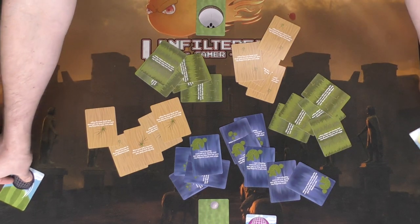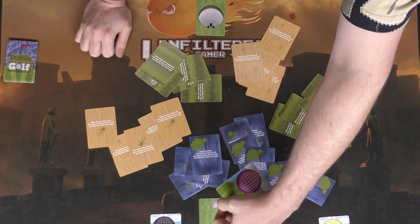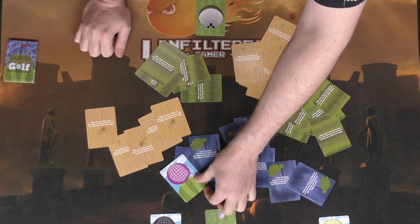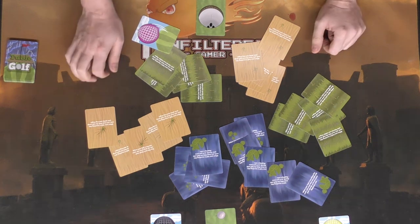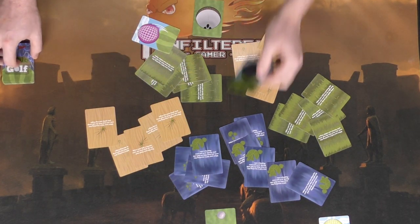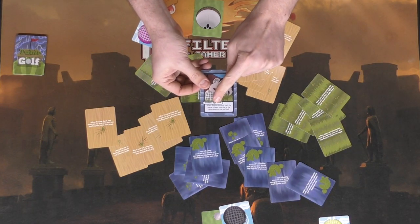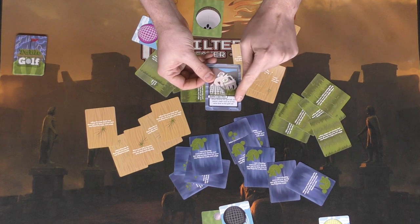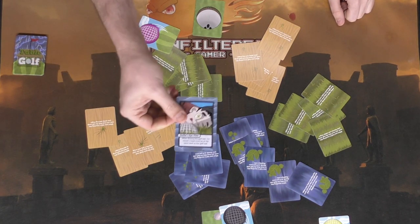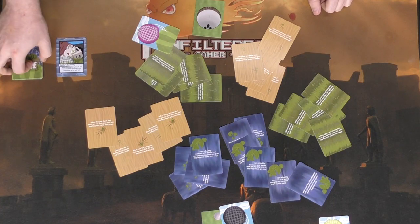Now gameplay begins. Starting with the player who had the hole card, each player plants their hand on the table and flicks their golf ball from the tee toward the hole. If a player gets a hole-in-one on their first shot, they draw an extra card from the weather deck as a bonus trophy. One weather card is also flipped — for instance, one reads that your head must be at the same level as the golf ball when flicking.